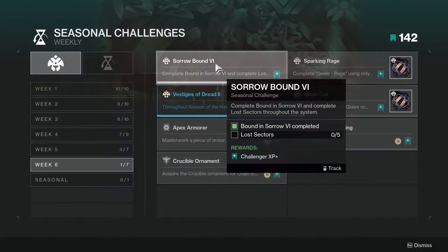The first challenge is Sorrow Band 6 — complete Bound in Sorrow 6 and complete lost sectors throughout the system. This one's not too hard. Bound in Sorrow 6 is literally a story mission, so if you've been following the story it won't be difficult. For the lost sectors, just complete any lost sector — you can clear them in seconds.